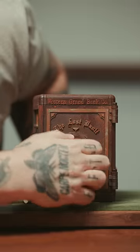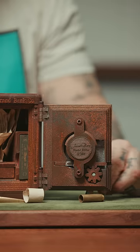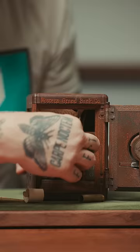Put those numbers into the combination lock and open the door. Inside is a note, a locked drawer, and a deck of cards you can't immediately get to.